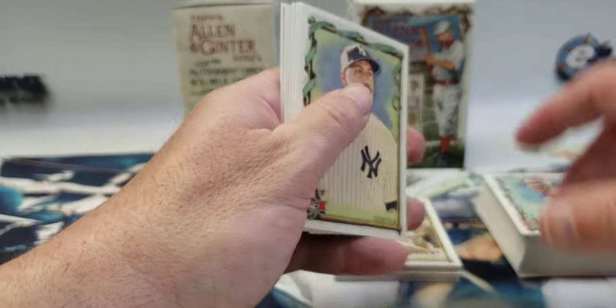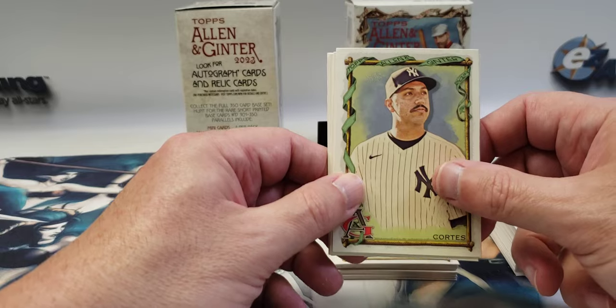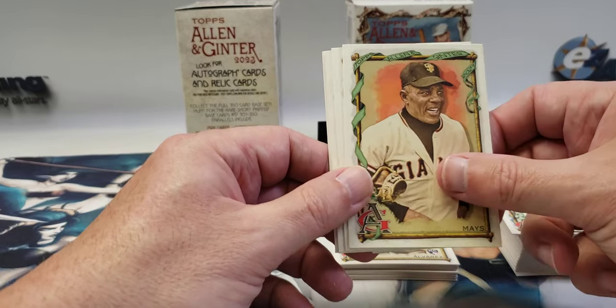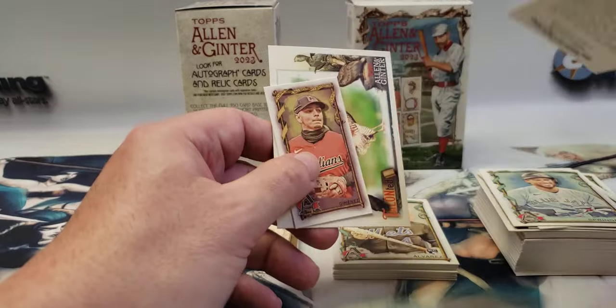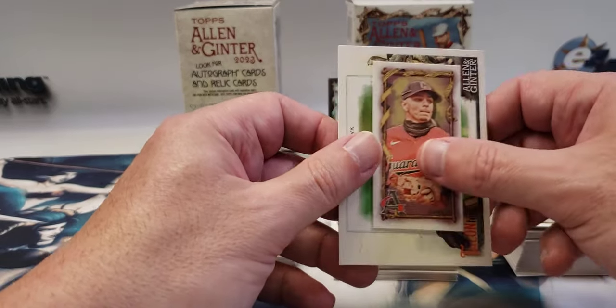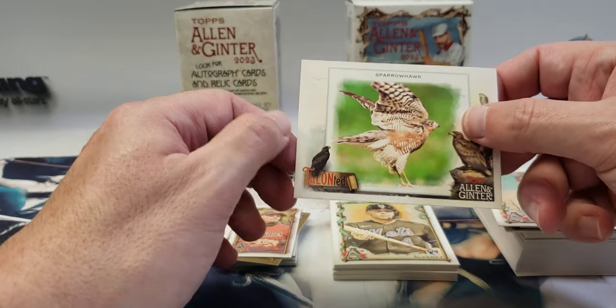No relic or autograph yet, but they're hard to get so I don't expect them in every blaster. Nestor Cortez, Willie Mays, George Springer, Chris Fowler — sportscaster. Andres Jimenez mini, and a Sparrowhawk card. Last pack coming up — and I'll check the stack for any short prints 301 to 350.